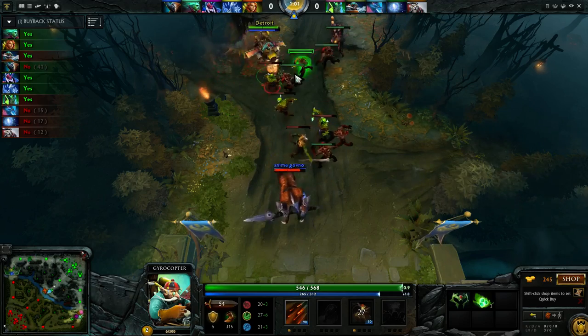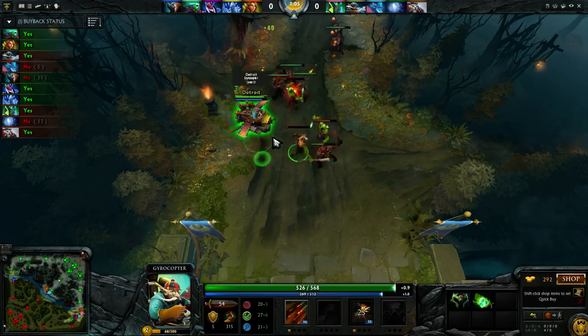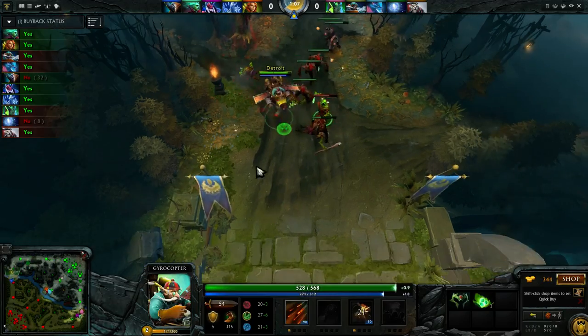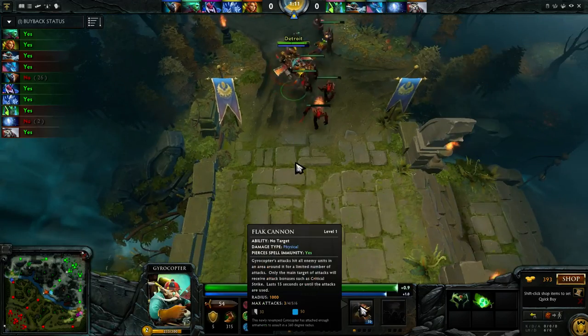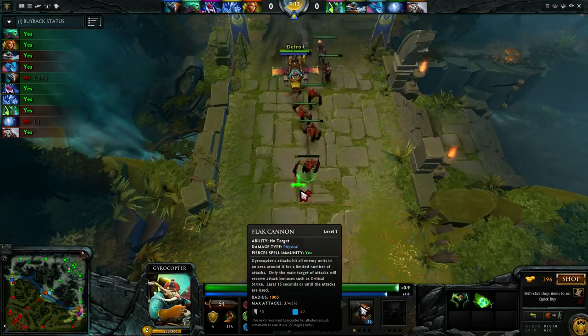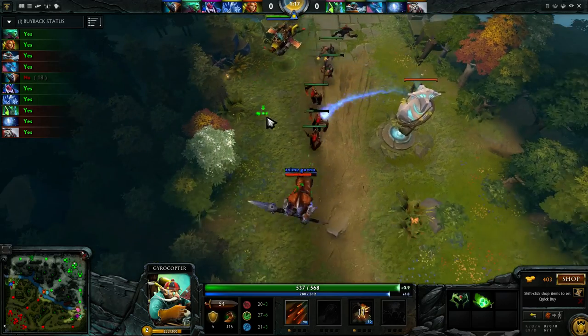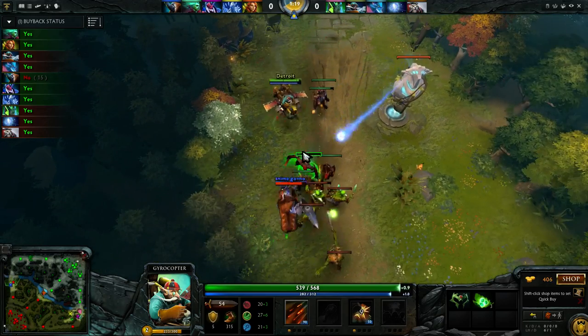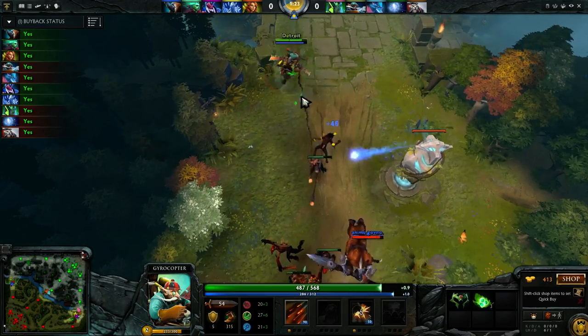I skilled Flak Cannon and I'm using it to get the creep wave down, because I know Wisp is going to be pulling — so I'm pushing the wave and trying to last hit while also harassing him with Flak Cannon, which does the auto attacks in an AoE. Whenever you have your supports pulling, go ahead and push the lane out, get creep lane advantage, and play up on the enemy.